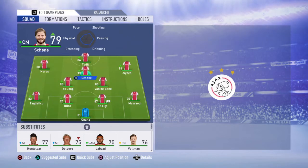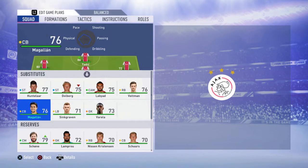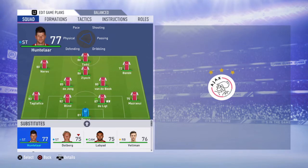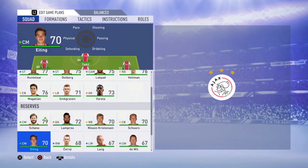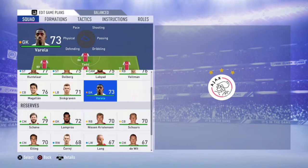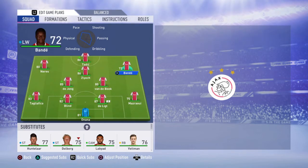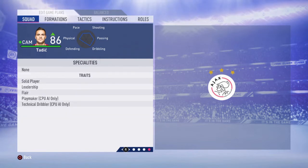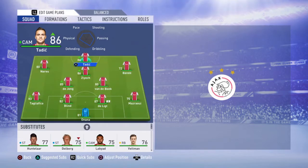At the CAM position it's going to be Ziyech. At your left wing it's going to be Neres. At your right wing — maybe you'll be surprised — we're going to play the left winger Bande. Bande is here because he's fast, and with Neres too they just have to run down the wings. I don't see a better player in this team for this position because all the other players are just slow. And going to the striker, it's going to be Tadic. Even though he is a CAM, if you go to his position he has striker too, so the player is going to play solid at this position.